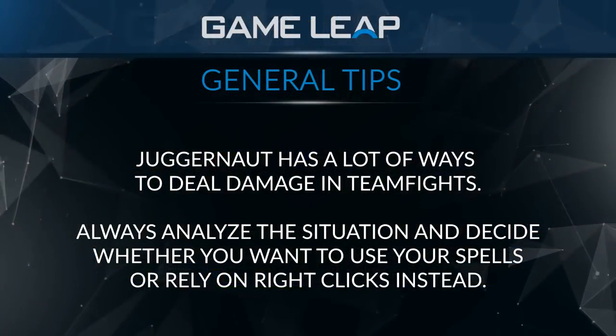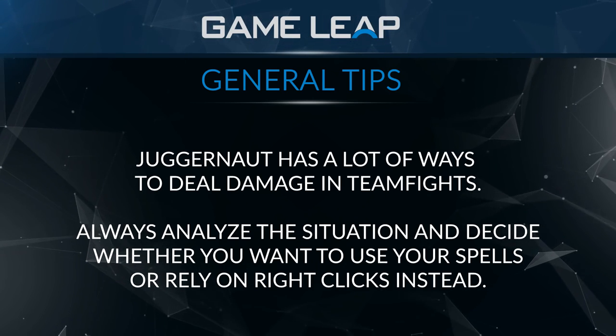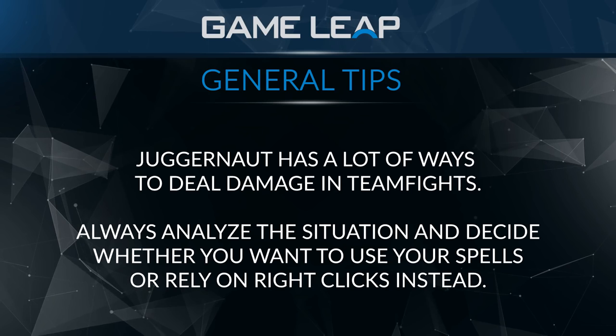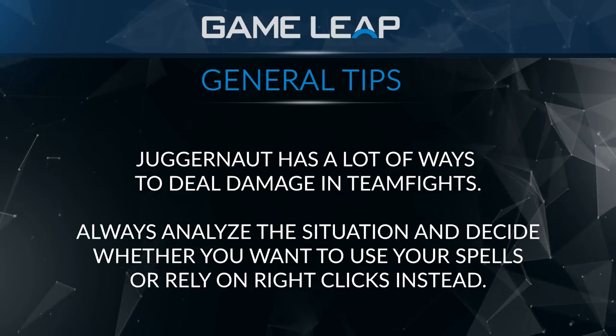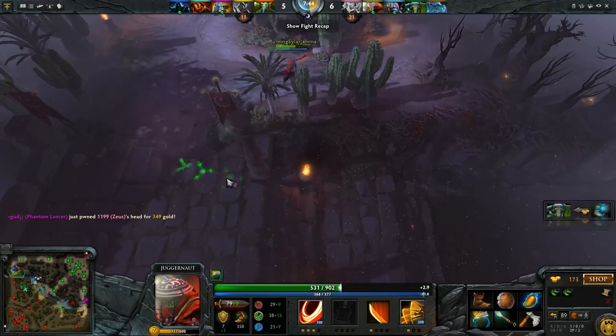The main focus of Juggernaut in teamfights is the fact that he offers a lot of damage through spin, while auto-attacking, and with his ultimate. He has a lot of different ways to do damage, and it's important that you simply don't get blown up at the start because you can spin and utilize that as survivability. Most of the time, teamfights with Juggernaut, if you're not initiating with your ultimate, get a little sketchy.